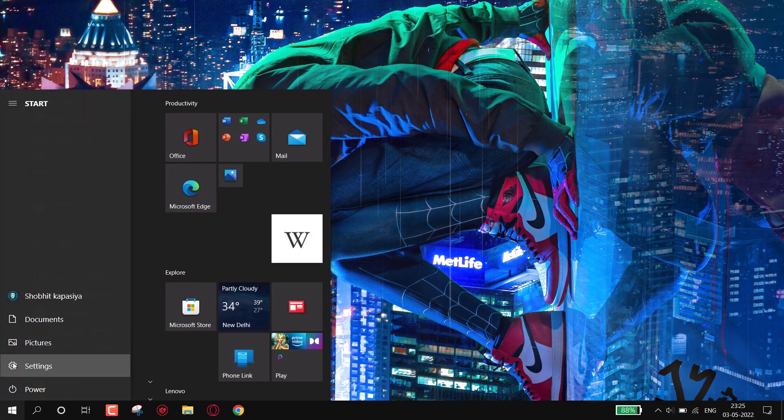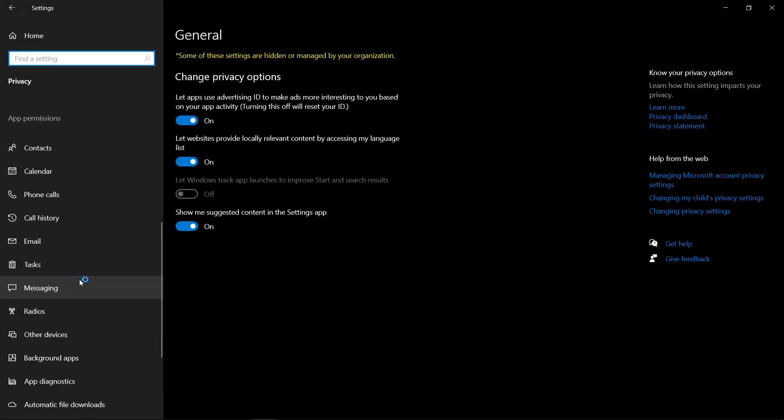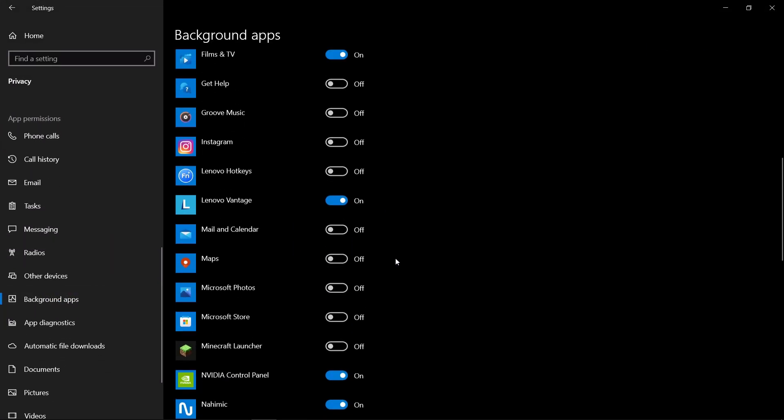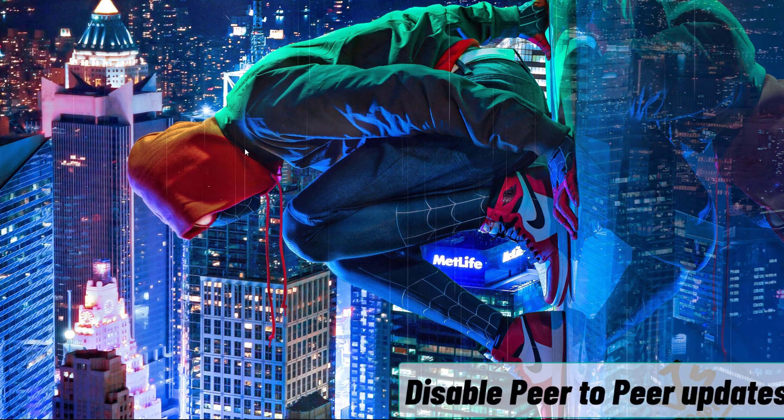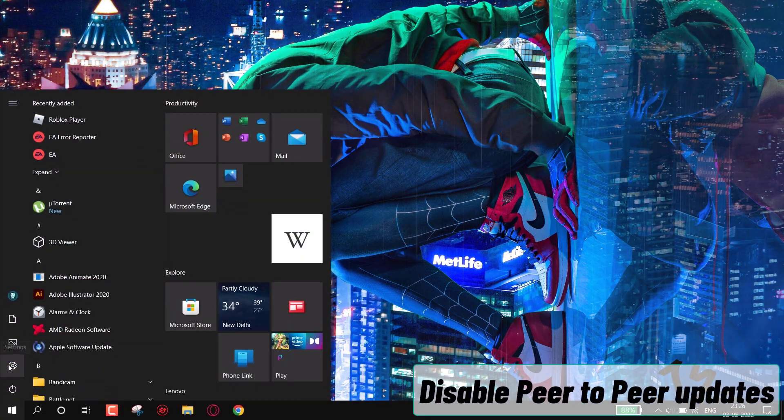Next, we have to disable background apps. You can disable background apps in order to boost performance. Open Settings > Privacy > Background Apps. Now simply turn off all the apps here. These apps are consuming your internet bandwidth. Now your internet will be faster than before.